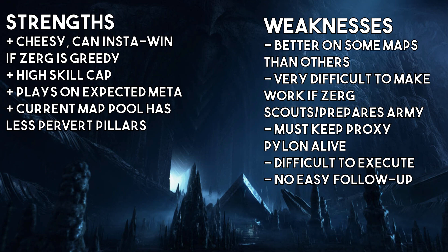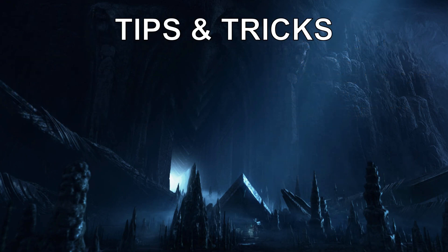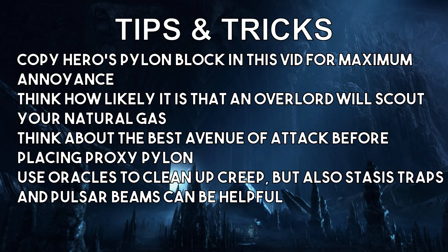Tips and tricks: copy Hero's pylon block for maximum annoyance. His guaranteed probe block on the natural made the zerg hatch at third base, and then Hero used the adept to actually harass — getting into the main base, killing a couple of drones, then getting back home. He got two more adepts and used them alongside the surviving first adept to cause a distraction in the main base, getting the zerg off-tilt right before the main attack comes in.